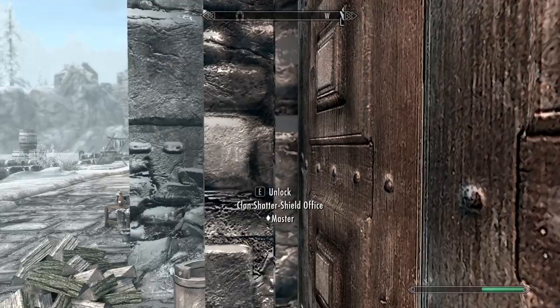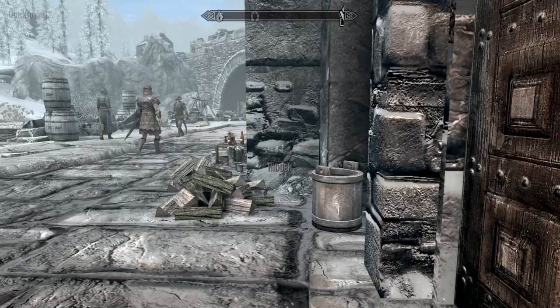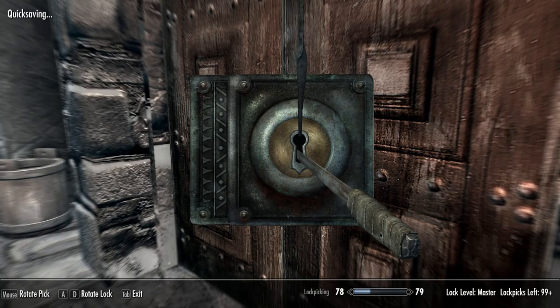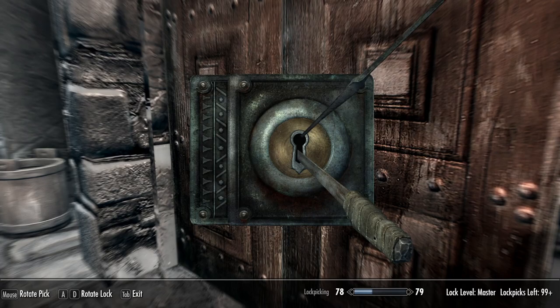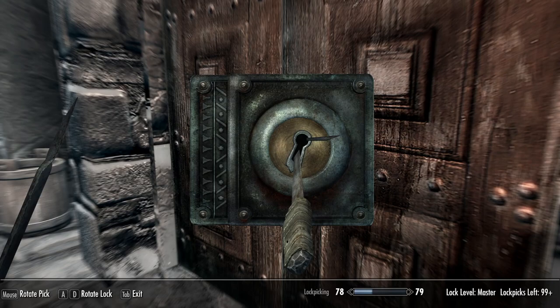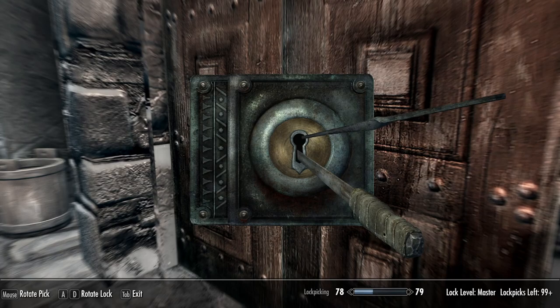Maybe we have to pickpocket it, but no. Clan Shattershield office — we're going to have to sneak in here. We're hidden, let's head inside. There's a master lock, but we should be able to do it. We can get past it because we have the skeleton key — well, we obviously don't have the skeleton key, but we can get past it because it's possible to lockpick. We've got to open the door — no two ways about it. And there we go, we've done it.